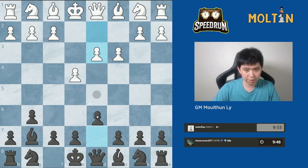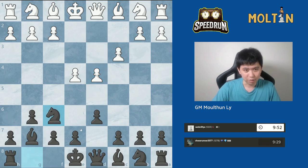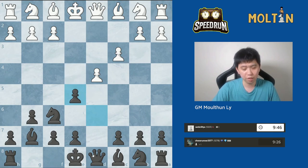Our opponent has played d3 and d4 — I think they just misclicked — so we're going to go Knight to f6. They've gone with pawn to e5, which we've seen before. We can always capture this pawn, and after white recaptures we're going to trade Queens and then play Knight to g4.